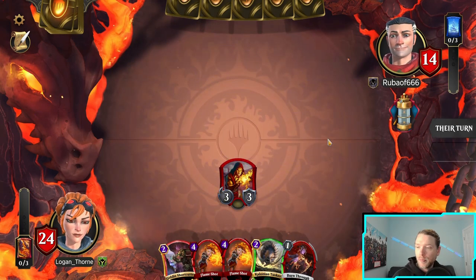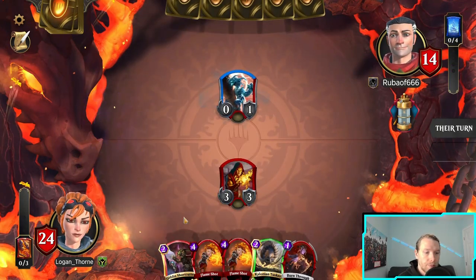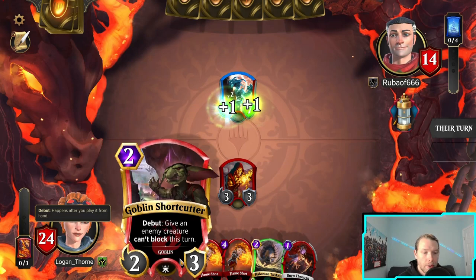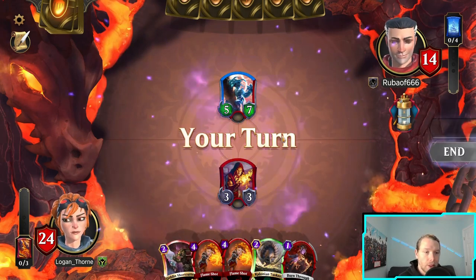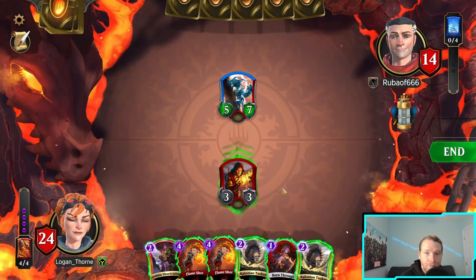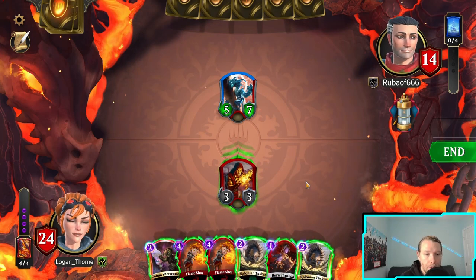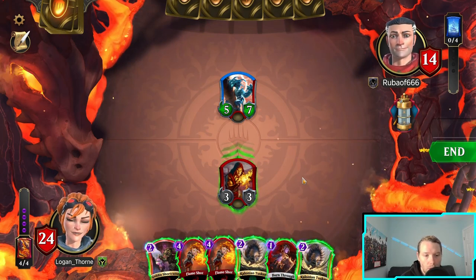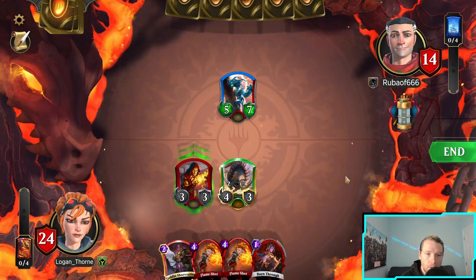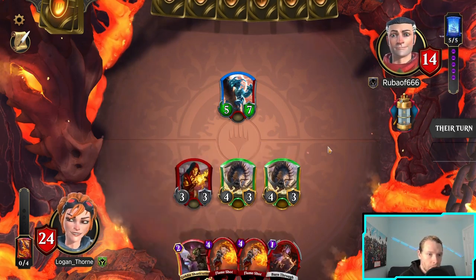Ooh, Burn Through is really good! I have Shortcutter and this, so I'm gonna play this this turn and then next turn do the Shortcutter. Yeah, that's really cute. Oh man, I could do a double Tusker — make two things not be able to block. I think that is what I want to do. As long as this turn isn't too impressive, we're gonna win in like two turns.